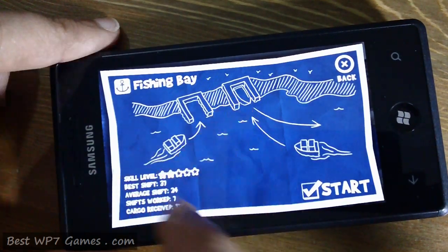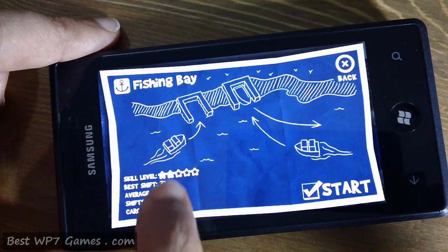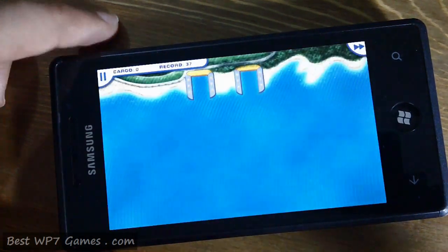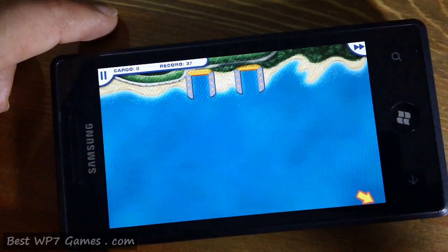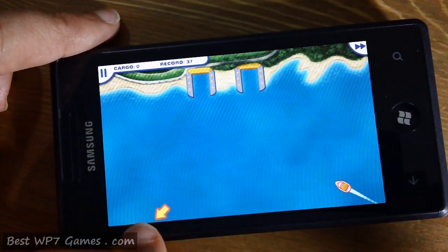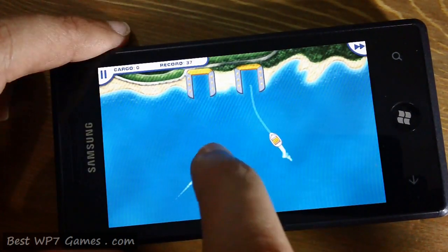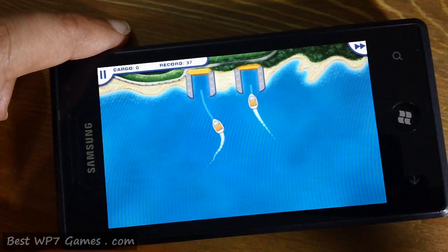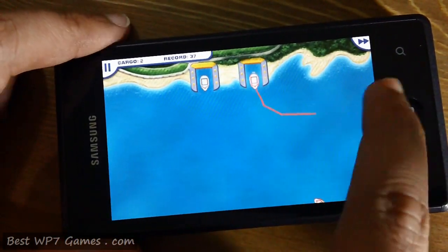In each level it will tell you what you have to do, the difficulty, and your current score. In this one you just need to dock each ship or boat to the correct dock. When a boat is coming in it will show you an arrow indicating where it is coming from. The graphics for this game are really good and the sound effects are nice as well, with some nice music going in the background.